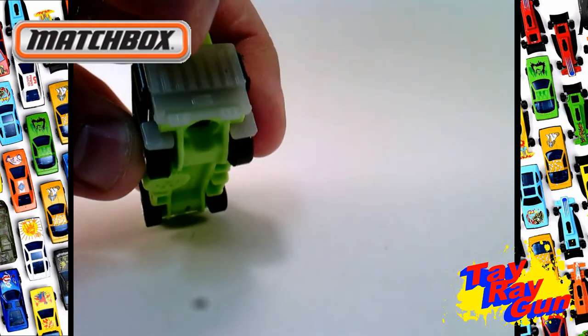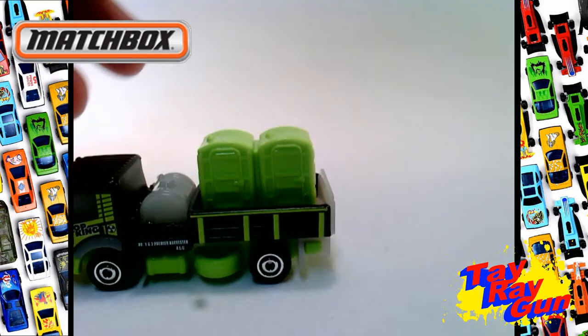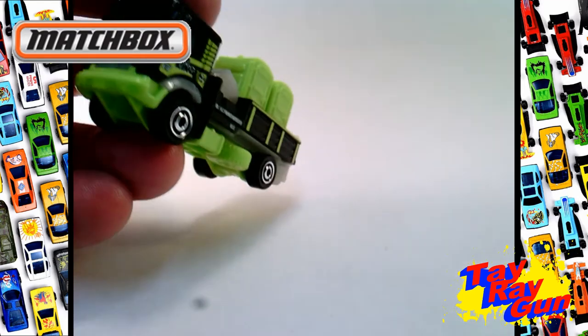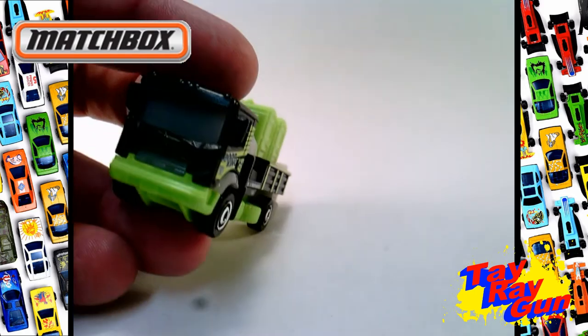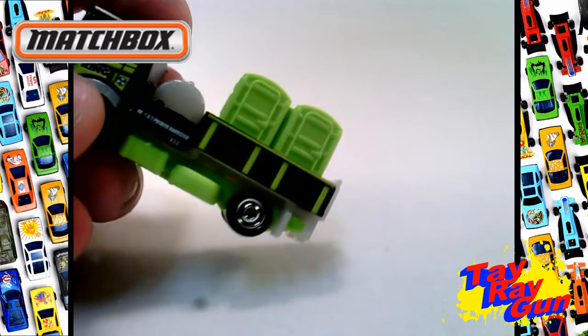That semi-translucent plastic is also on the back gate, on the mud flaps, up on the fender, and then the window and the grill are in that same semi-translucent plastic — which makes sense on the windows, but I'm not sure about the grill.